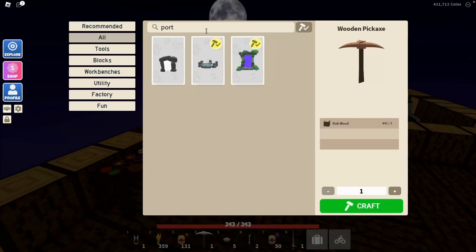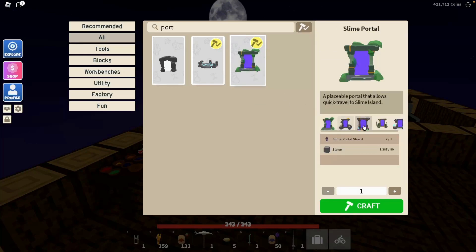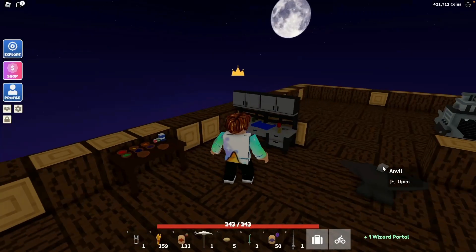Now let's go back to the portal recipe. You can see you have the stone bricks — I've already made all of them, which was pretty tedious, as was shearing all the sheep to get the wool. So let's go ahead and craft the wizard portal. Cool, there we go!